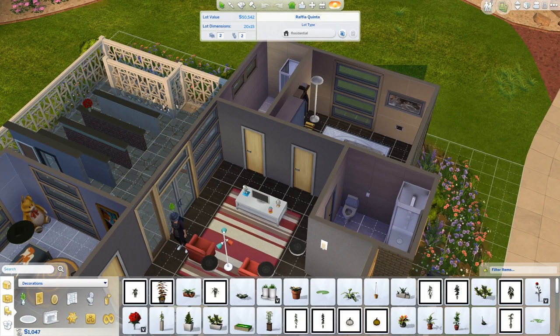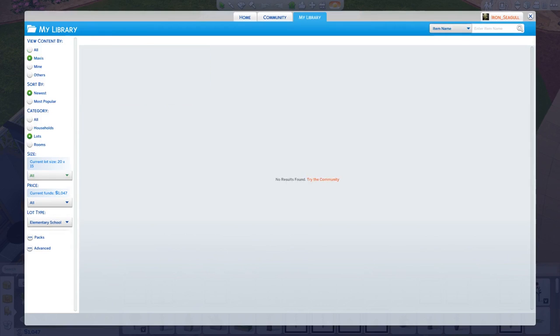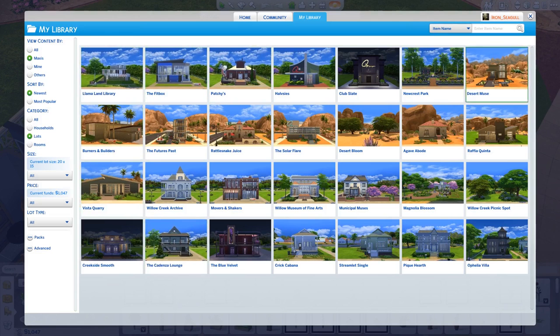There are also some new lots that come with the update — I think they're meant to be placed in Newcrest, because one of them is actually called Newcrest Park. All of these up to Newcrest Park are new. I might do a separate video for these, but there's already so much to go over in this overview. If you need more lots, definitely go and check them out.